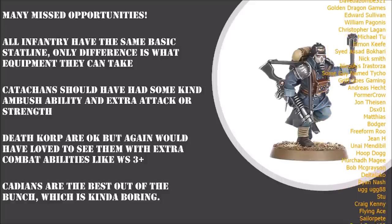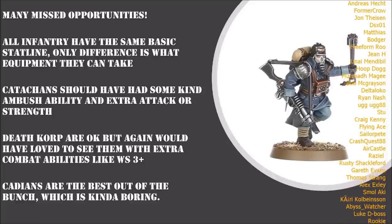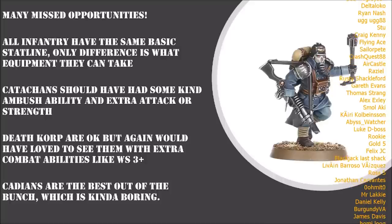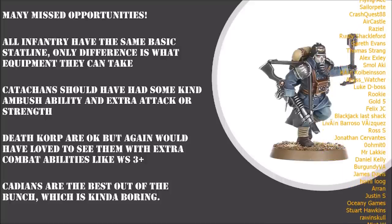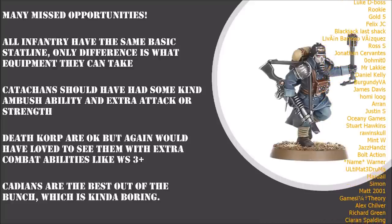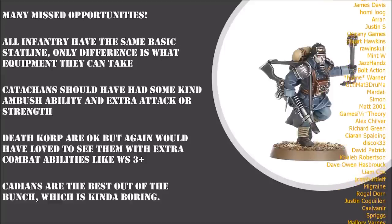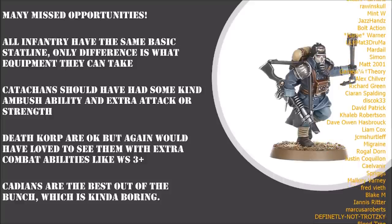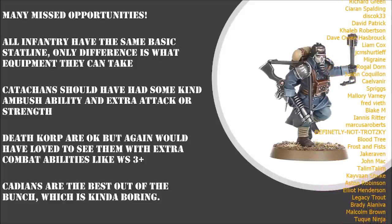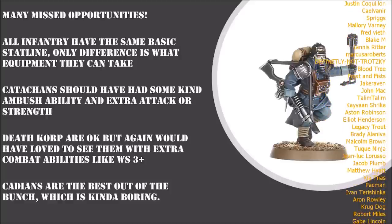I kind of understand why Games Workshop did that — they've essentially said a man is just a man and datasheet abilities are where they want to differentiate units, similar to how different Intercessor types differ by equipment and abilities. I get that, but I really think there were great opportunities for a little nod to the abilities and stats these units have had in the past. The only thing that differentiates these squads is essentially the equipment they can take.